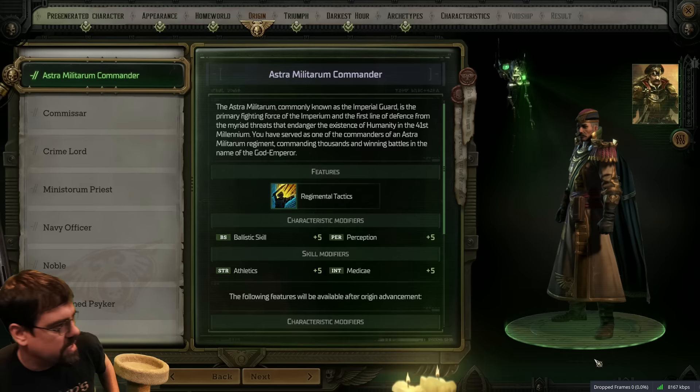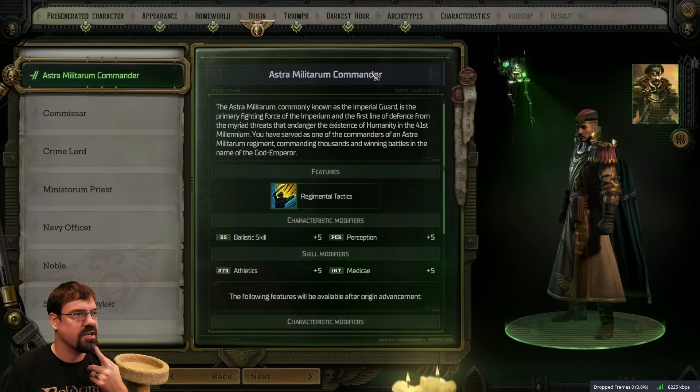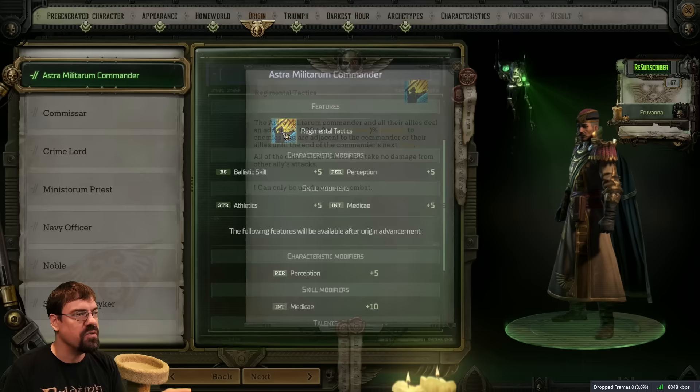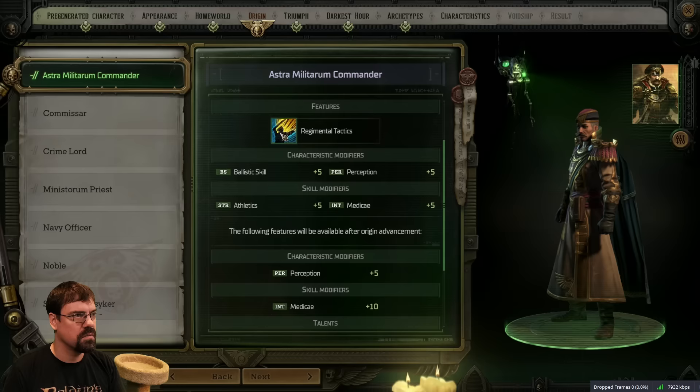Origin is very similar to homeworld in that it basically can define how your character is played in some ways. Like, an Astra Militarum Commander gets all these skills added and then gets Regimental Tactics: the commander and all allies deal an additional 20 plus 2x perception bonus damage to enemies adjacent to the commander. I think this is a momentum skill - it doesn't say that it is, but I think it is.